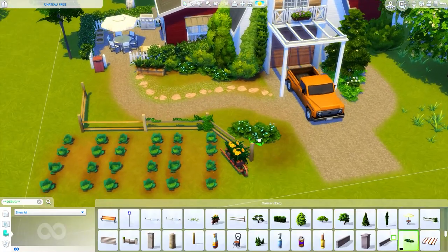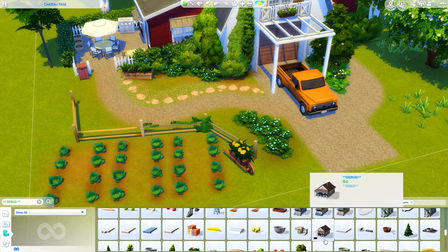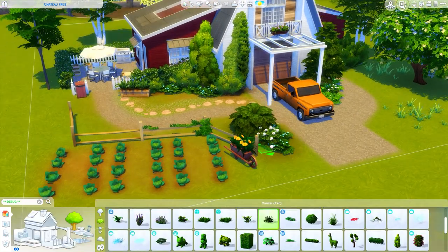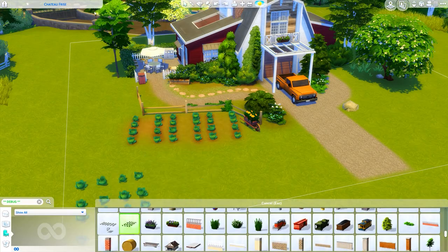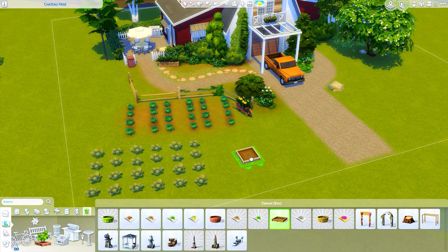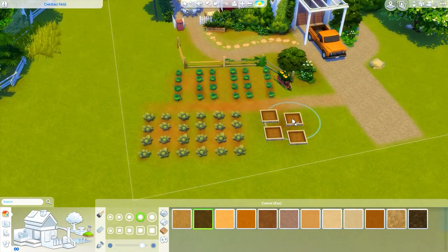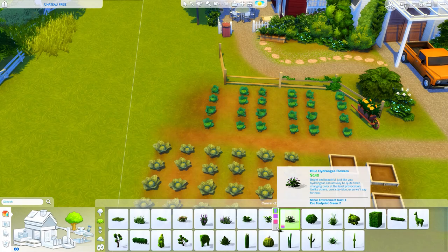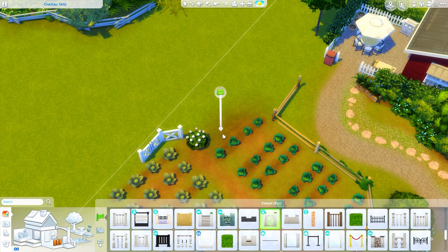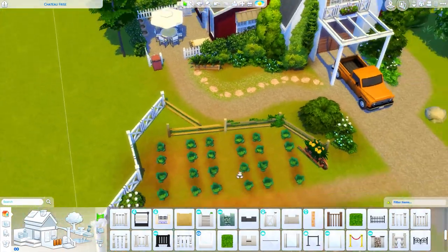My rabbit has a large enclosure for her safety when we can't keep an eye on her because I have a cat and a dog, but for the most part she's out and about. I'm glad the Sims is not promoting caging bunnies in small enclosures. Anyway, the outside is starting to come together with all the landscaping. We're actually going to be adding a gazebo on the right side, and still adding more crops - I moved the lot a bit further back to fit more plants and planter boxes.